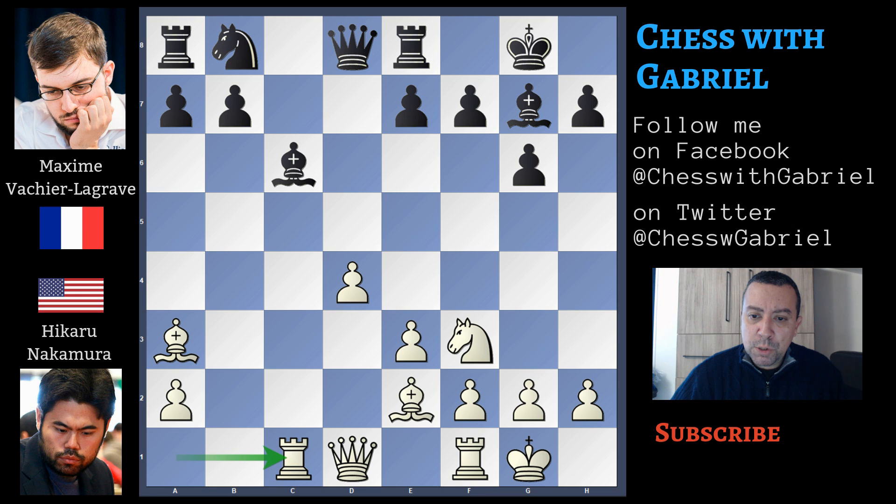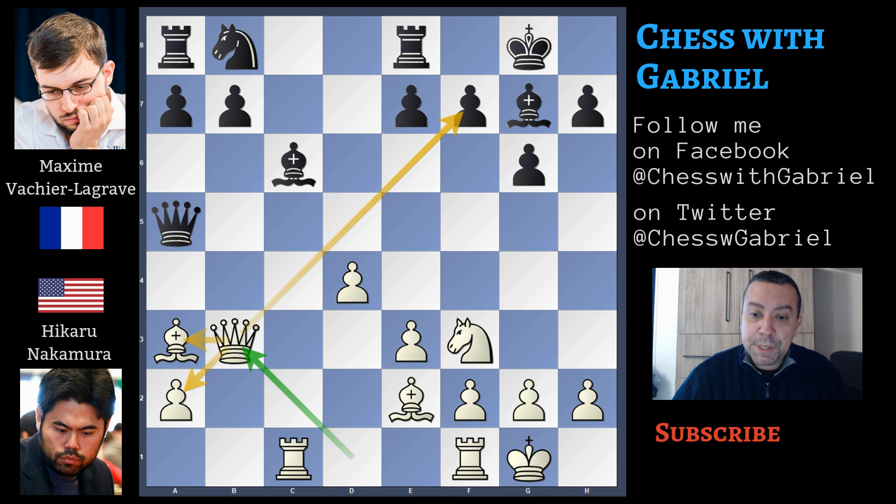Rook to c1, and with the rook on c1, queen to e5 activates the queen and threatens both the bishop and the pawn behind it. Here Nakamura plays queen to b3 — a good move that protects the bishop, the pawn, and also eyes the f7 square from afar.